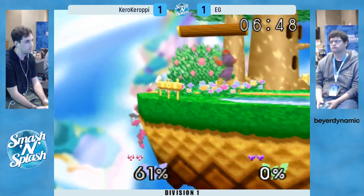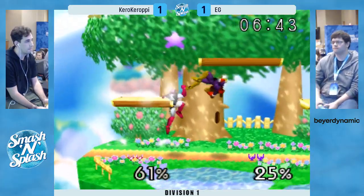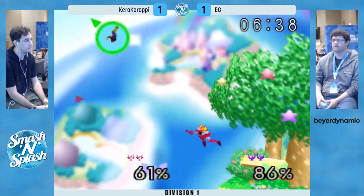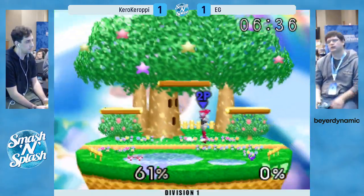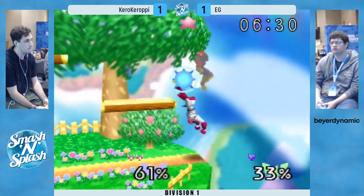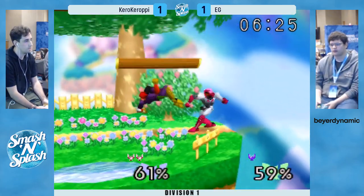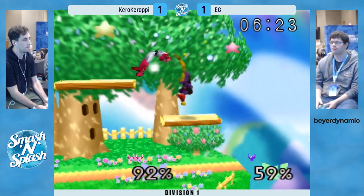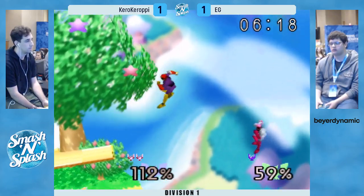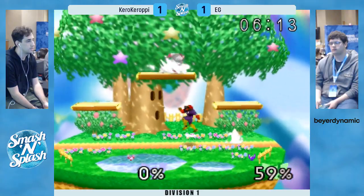It's still an even stock count, EG with a slight percent lead, for all that means in this matchup. If Kiro can get out of the corner, it's even. Really good percent usage there from Kiro — he knew that's guaranteed at that percent. But that also means it's guaranteed for EG, but he's in the middle of a wheel. I'll just take him off stage. Last stock — this is basically the same position as we were in the stock before. Getting a little bit of a crowd brewing here.